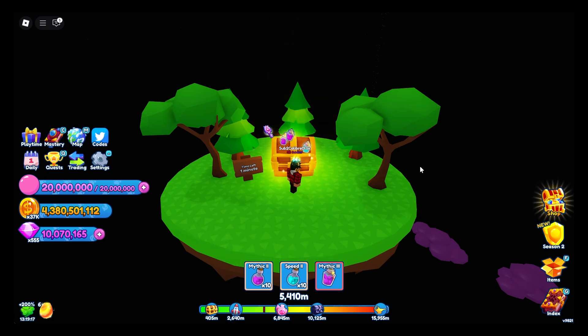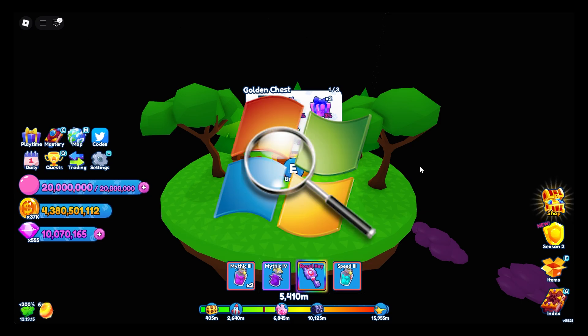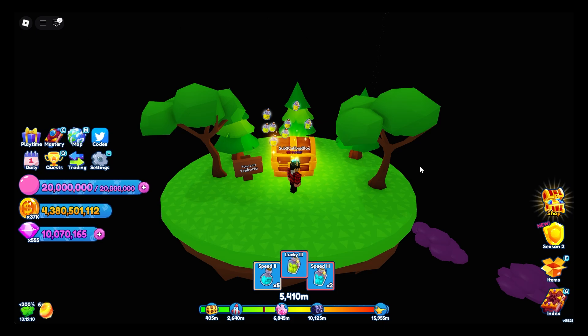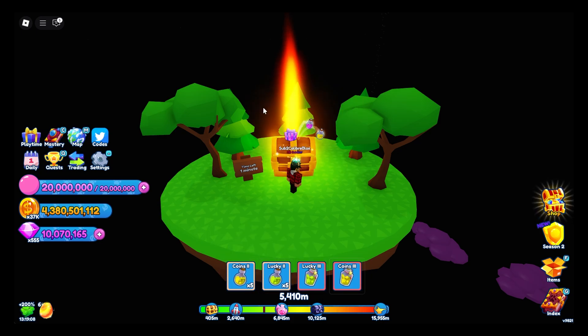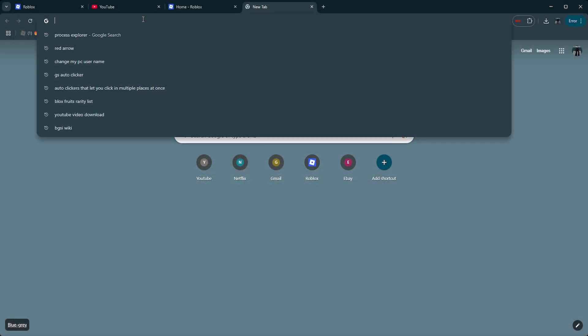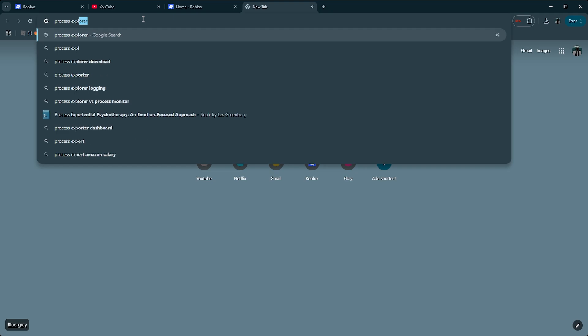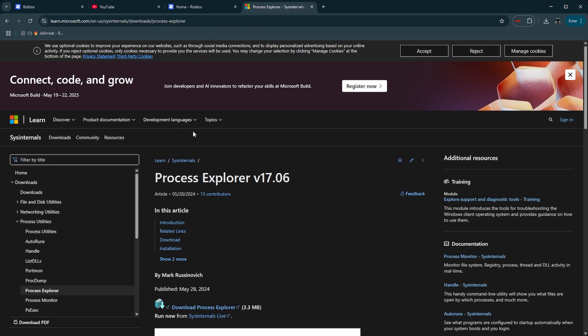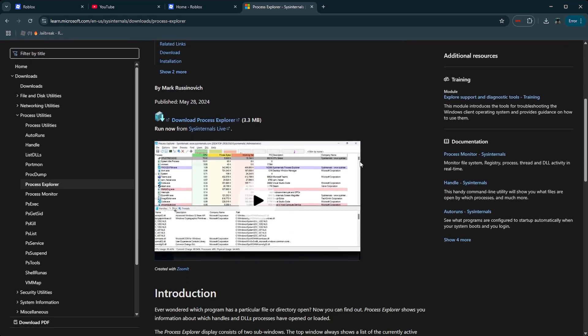To actually get multiple accounts running, you'll need to download a program called Process Explorer, which I'll link in the description. This isn't a cheat for Roblox — it's an actual Microsoft program, so there's no risks to using it. To download it, head over to your browser of choice, search Process Explorer, and it should come up from Microsoft as version 17.06 at the time of recording.